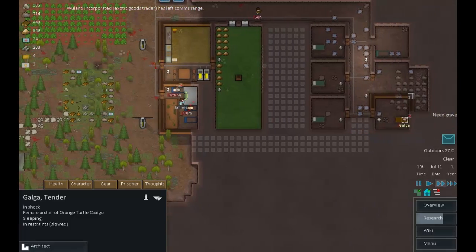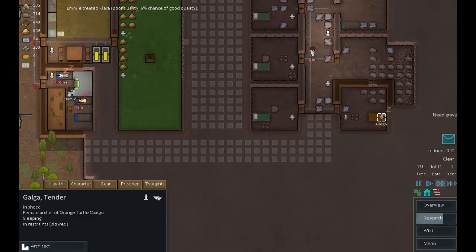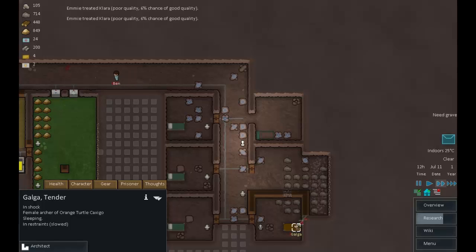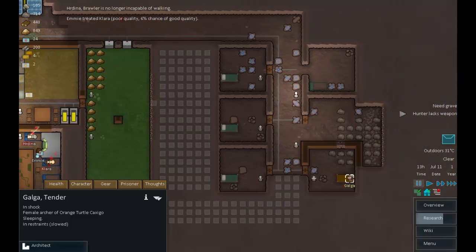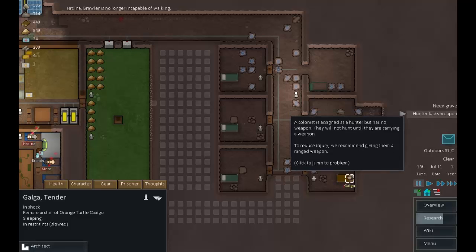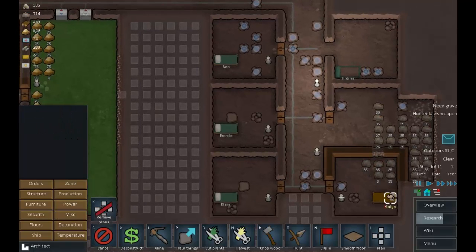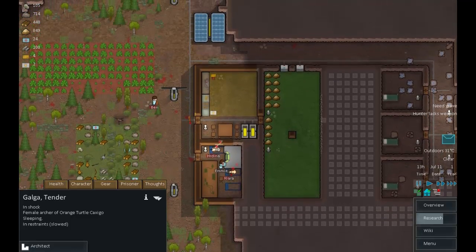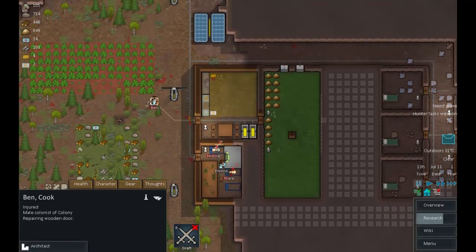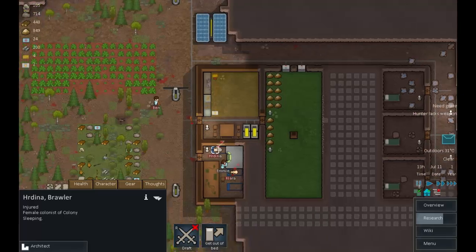Well, that went pretty crap to be totally honest. We shall recover. We've got the prisoner completely walled in now. Don't want to mine that out because then the prisoner can just wander off. Ben is doing some repairing — that's good.